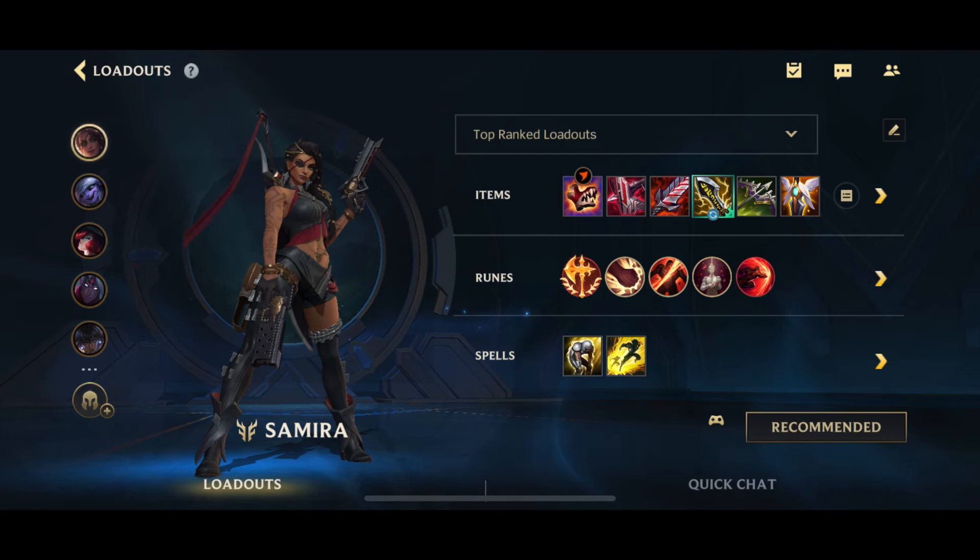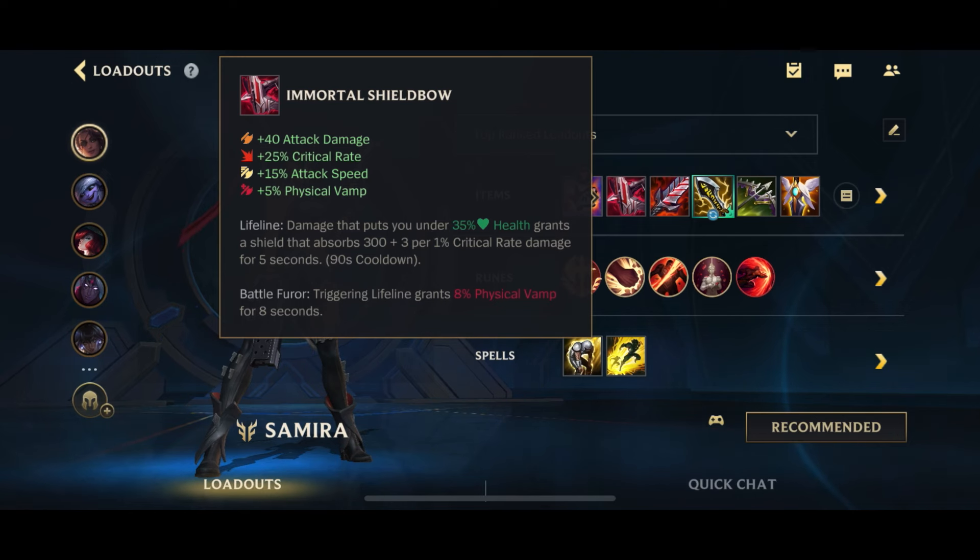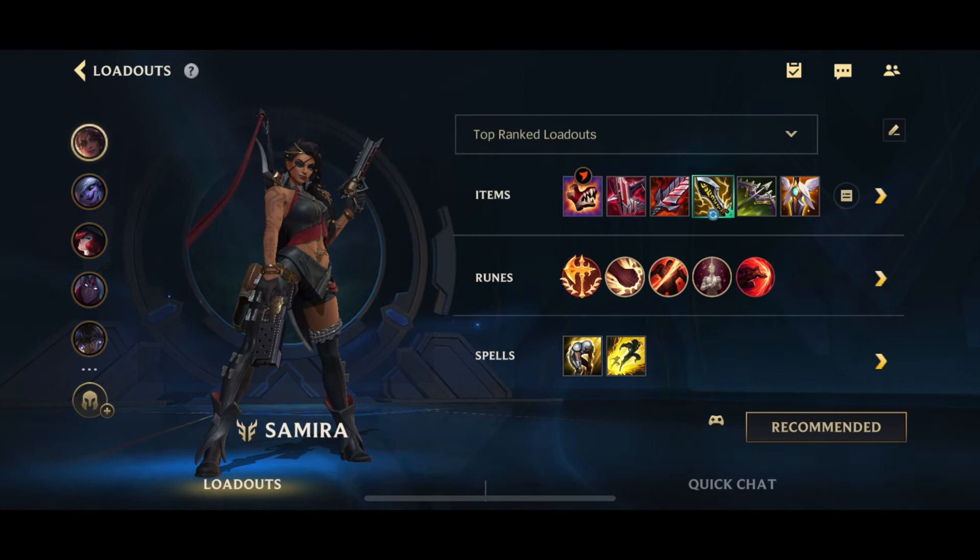Secondly, the boots. There is an approach where you start off with Gluttonous Greaves first for the starting AD and Omnivamp, and then go from there. But another approach is to go for defensive boots - you start with Immortal Shield Bow as first item, then go for Plated Steelcaps or Merc Treads. That's really good into teams that have very heavy one type of damage. If they have mixed damage, or if you don't know what to do, Gluttonous Greaves is just better.